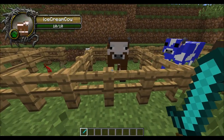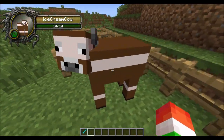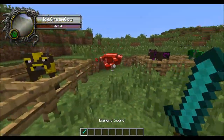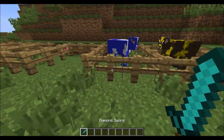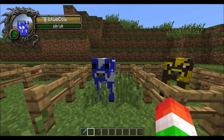Next, we have the ice cream cow. This guy obviously likes ice cream because he looks like ice cream. Let's see what he's going to drop — he is going to drop some sugar, because ice cream has sugar in it. That's a lot of sugar.